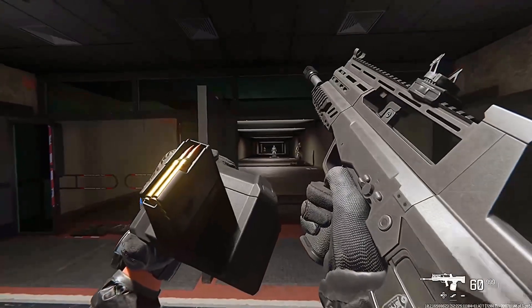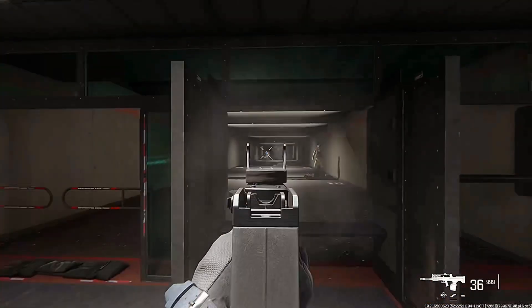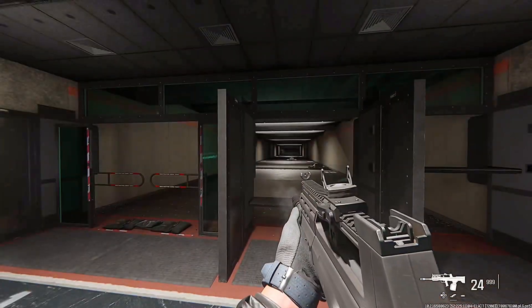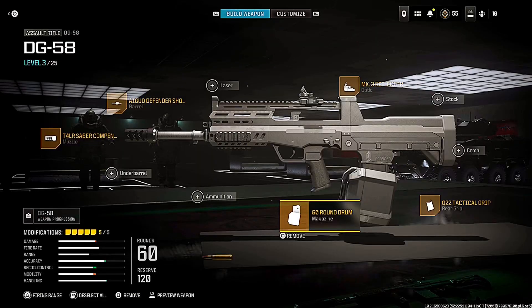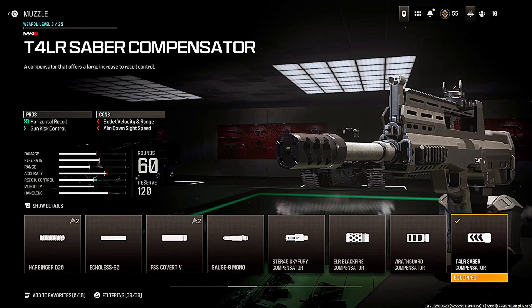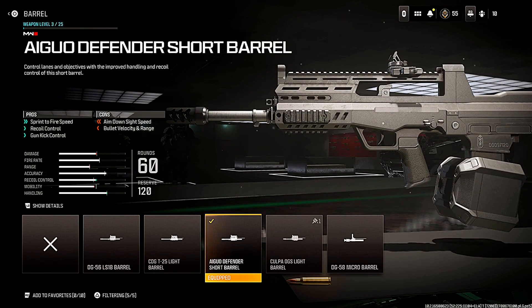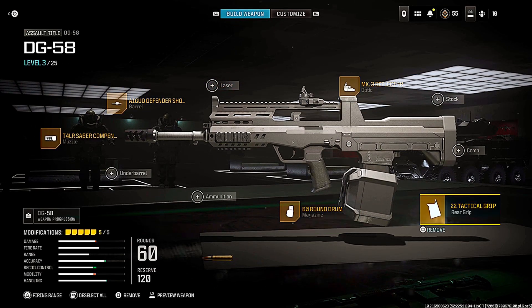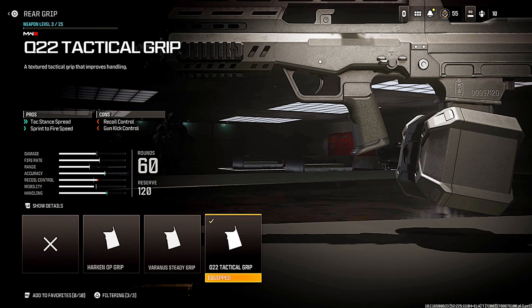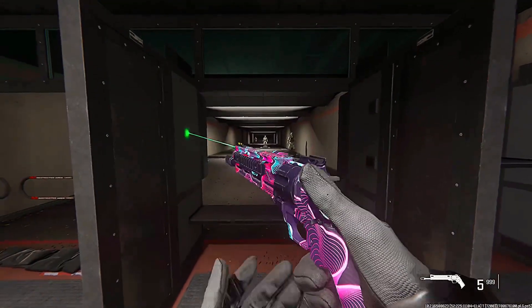Next up we have the DG-58 assault rifle. This is a burst weapon but once pack-a-punched it has like a five-round burst and it just absolutely melts through zombies — one of my favorite options right now. To reduce the recoil, stick on this muzzle because it really increases horizontal recoil control, which is where this gun struggles most. Once that's on, the recoil is basically non-existent. We also have the short barrel, rear grip for mobility, the biggest mag, and an optic.